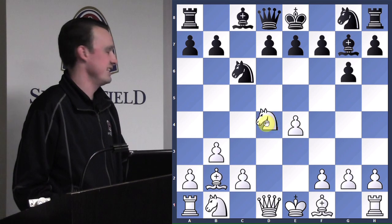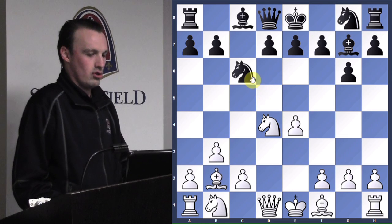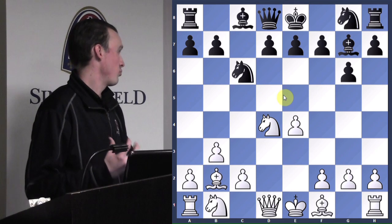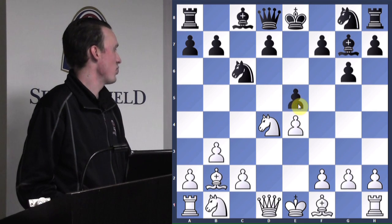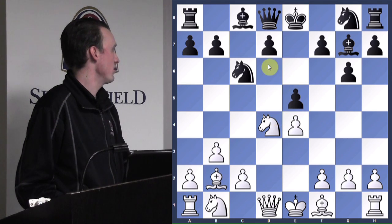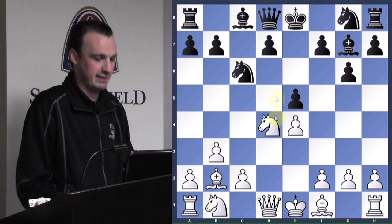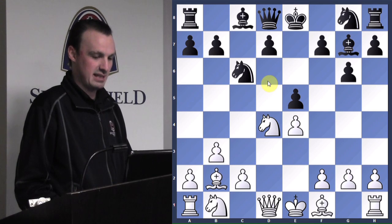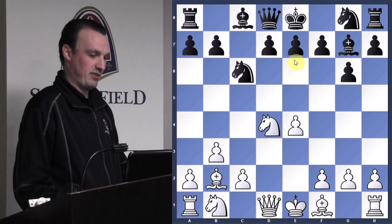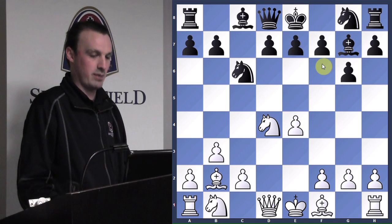This knight is now in a pin. When pieces are in pins, we usually want to attack them. But if we attack with e5 — as we saw last week — that would be weak because it gives ourselves a hole on d6. He could plop right in on b5 and take the hole. Also, if we play e5, the knight's no longer in a pin because it blocks up the bishop.